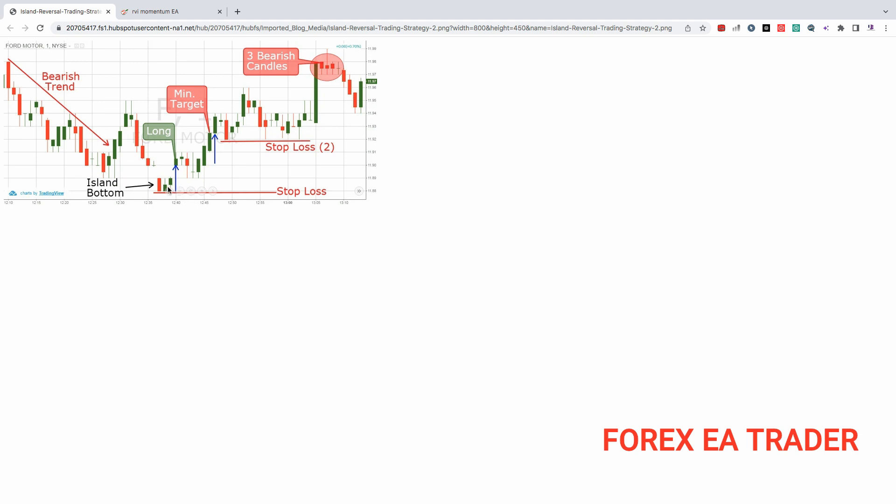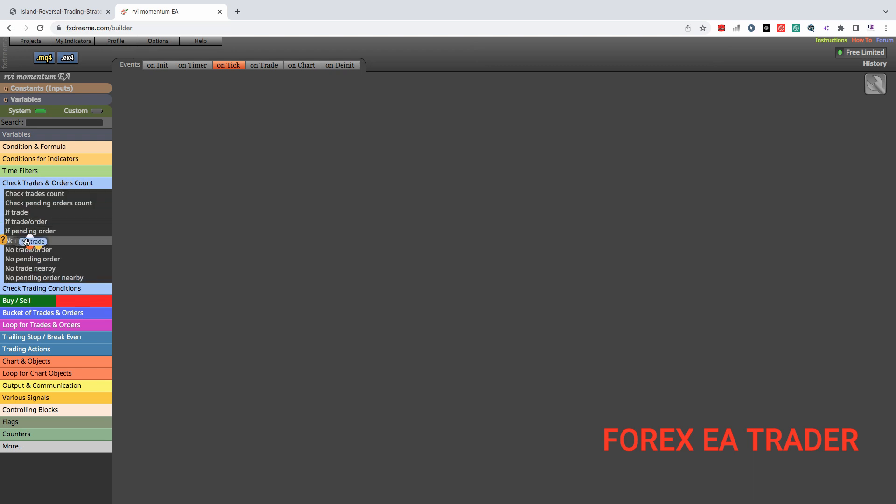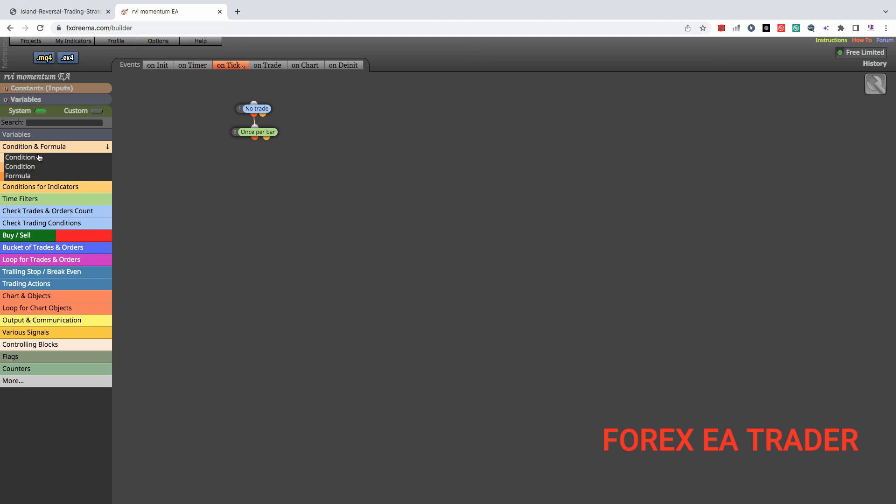I just Googled this idea of the Three White Soldiers and this is what I found, so it's doable in my view. What I do first is tell the robot to check that it doesn't have any prior orders open, because I don't want my robot placing 10,000 trades on one signal. I only want it to preserve my trading capital. If it hasn't placed any trades prior, it can go ahead and search for a signal — only once per bar, not continuously looking at the same bar.